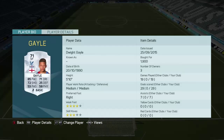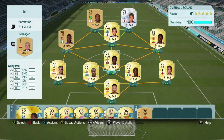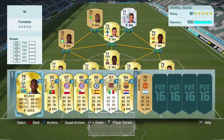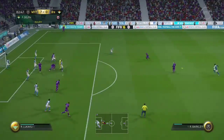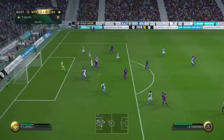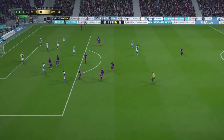Striker Cameron Jerome — OP: 19 games, 25 goals. 2 star weak foot, 4 star skill moves, 86 pace. Dwight Gayle also OP: 19 games, 29 goals, 4 star weak foot, 3 star skill moves, 85 pace, 71 dribbling — great at shooting. Now I'm going to show you some game clips.